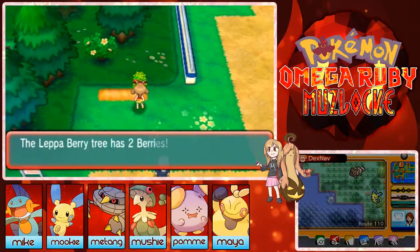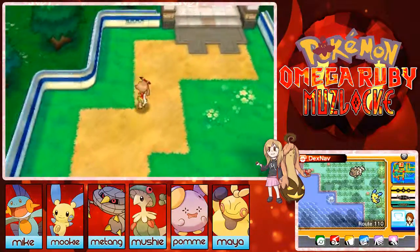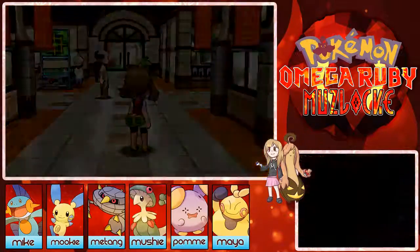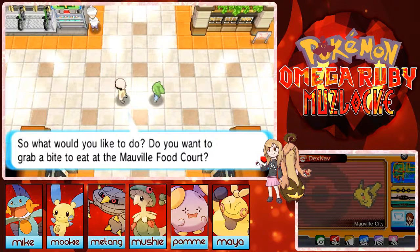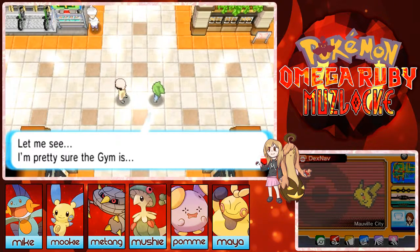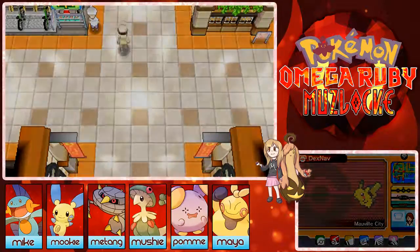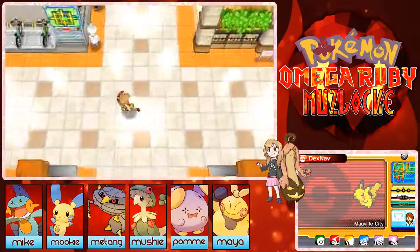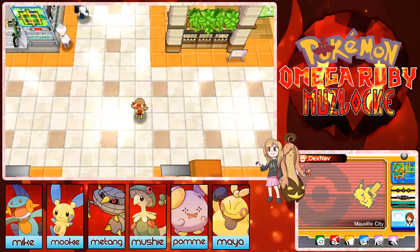I don't think there are any hidden items on my way to Mauville. Oh my god — I completely forgot it was Mauville City with the strange-looking mole thing! It's so weird what they did to Mauville City. Do you want to grab a bite at the Mauville food court? Ride all the bikes! All right, the gym. See you later Wally. This is cool and amazing — I think I'm going to explore Mauville City and some of the routes next to it in the next episode. Thank you guys so much for watching, and hopefully I'll see you next time, bye!